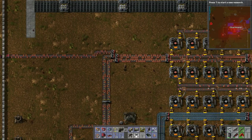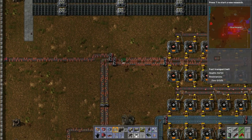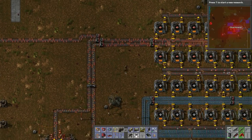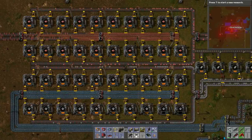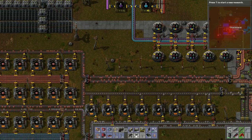I think we can convert this to red to speed up the process, like so. Then stack this up faster and back it up — which is what I like to see. I like to see backed up lines.